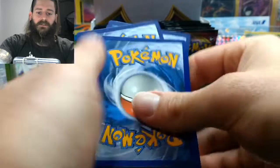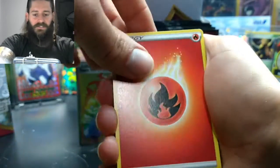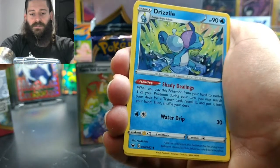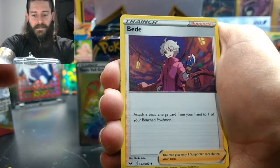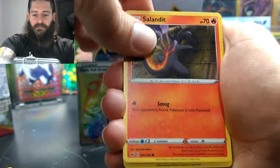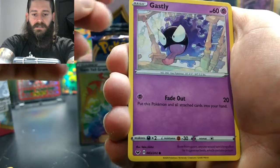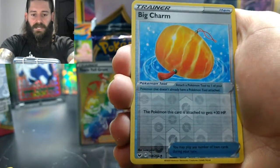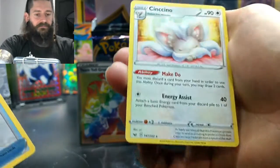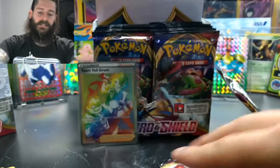I don't know how the pull rates are in these — don't know if they're any better or worse than usual. Ordinary Rod, Bede, Salandit, Clobopus, Gastly — looks like his tongue's hanging out — Rookidee, Centiskorch, Big Charm, and a Sencino.